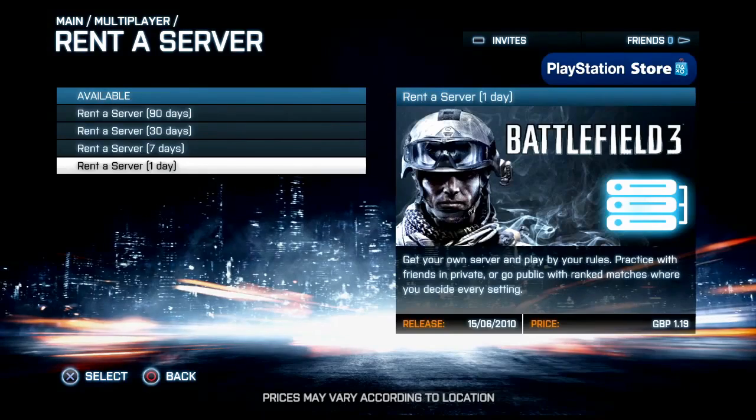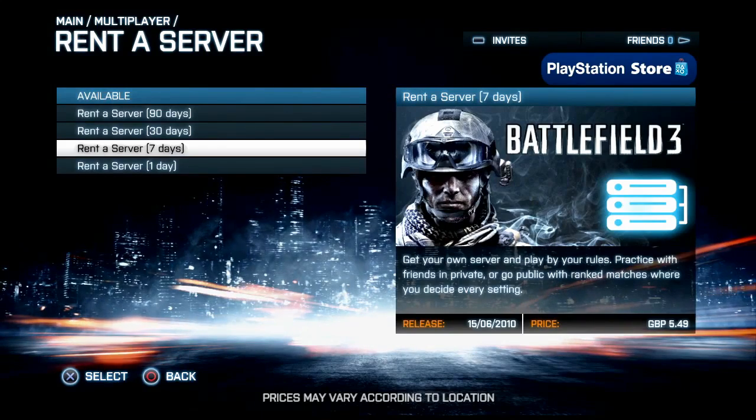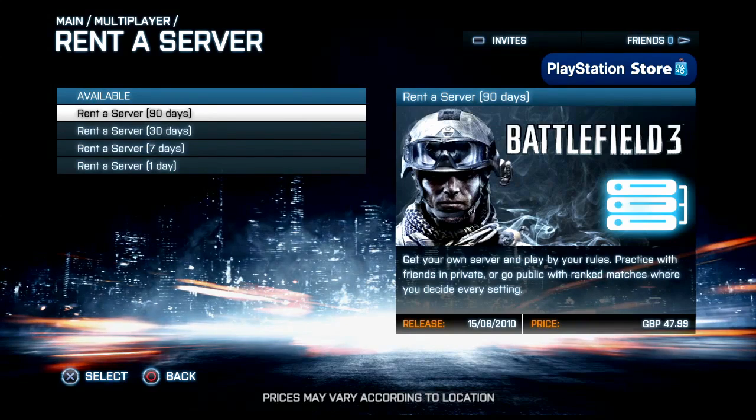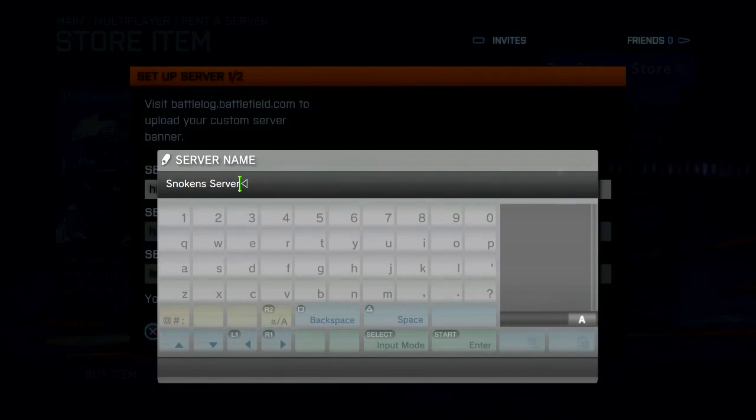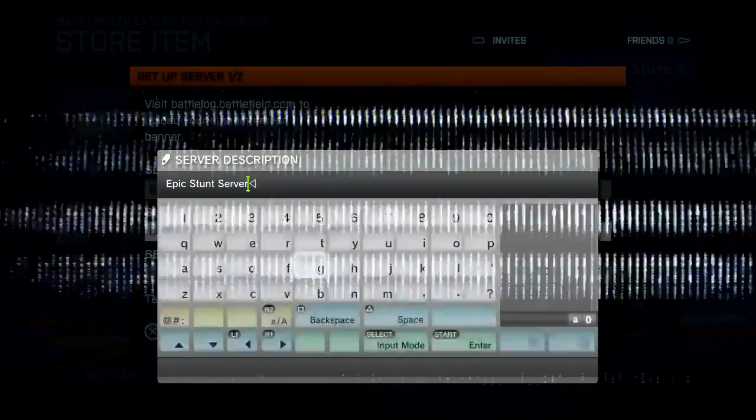You can rent your server for 1 day, 7 days, 30 days or 90 days starting today. Customize your server by giving it a name, description and custom logo.